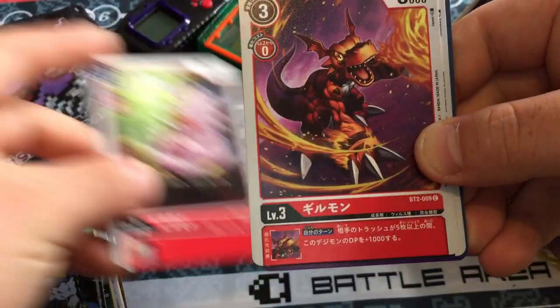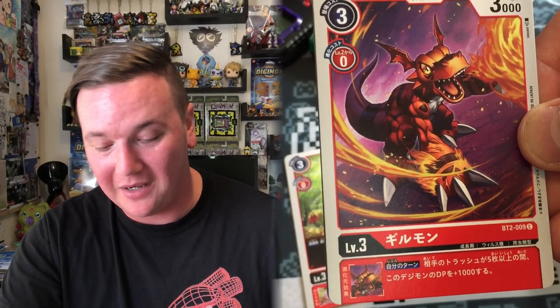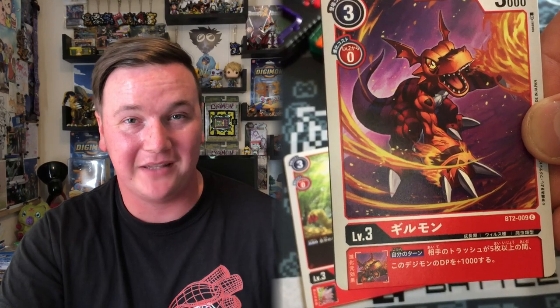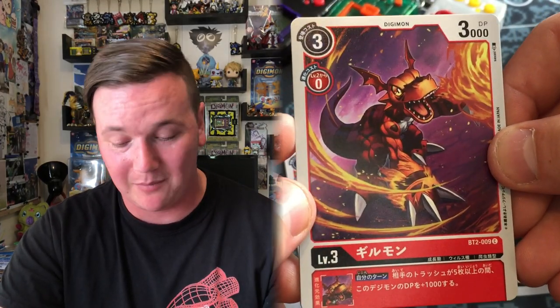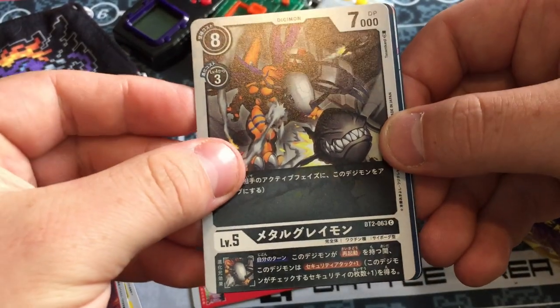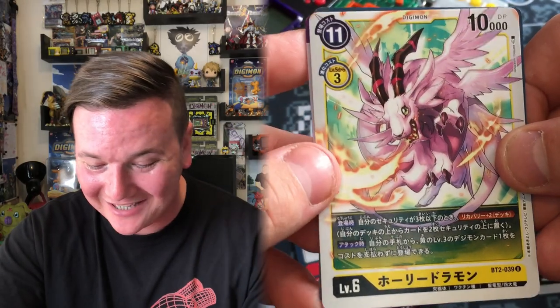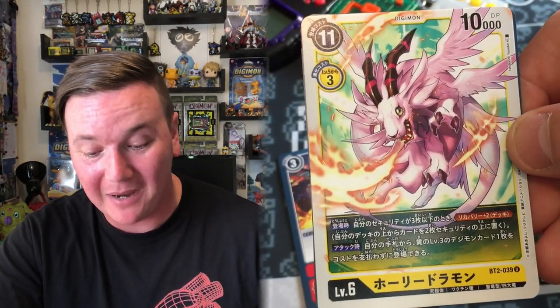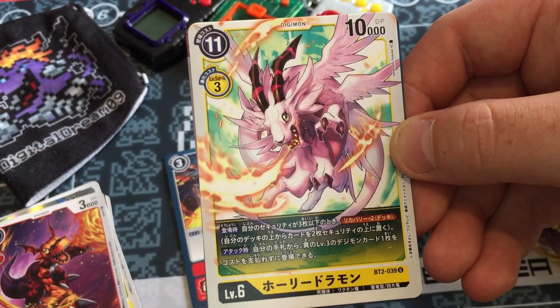Next pack: Guilmon! Yes! Oh, this box is epic. One of my channel mascots. I love this Digimon so much. His design is absolutely incredible — what's not to love about a powerful red dinosaur? But it's everything else he represents. He's created by his Tamer's passion for Digimon and imagination and brought to life by the digital world. Pure magic. He's every Digimon Tamer's dream. You're a common, but you're going in the special pile. MetalGreymon, another channel mascot. Vorvomons just burning everything. Magnodramon, also known as Holydramon — I love Magnodramon so much.